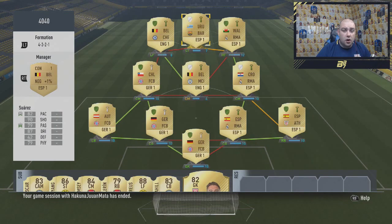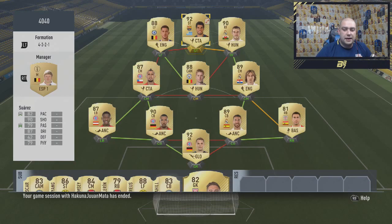And that's how the team is done. So if we look at the chemistry, if we get loyalty to Suarez, I think that goes up to 8 chem, which he will have got anyway off the 40 games. And the same would go to De Bruyne, who would jump to 7 chem as well. So that's how the team looks.